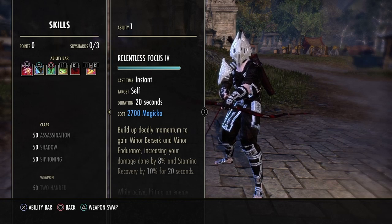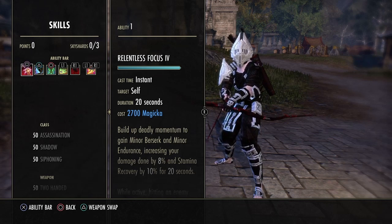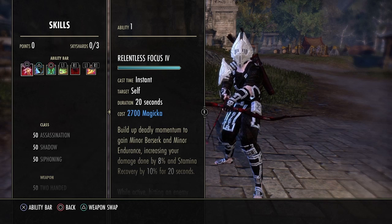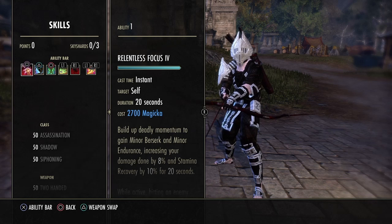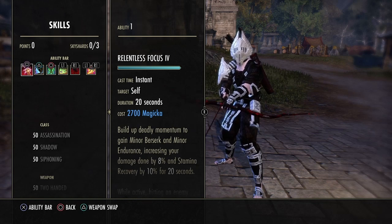Templar is actually going to be really good for groups like they always were, but solo play I don't think this will help too much. When you're in those huge zergs fighting enemies, you will get a lot of Magicka back, because the range is 28 meters when maxed out. To recap Templars: they nerfed Radiant Destruction by 21%, Breath of Life no longer heals you for the extra 30%, and with the new Radiant Aura redesign you get Magicka back from all enemies in your area.